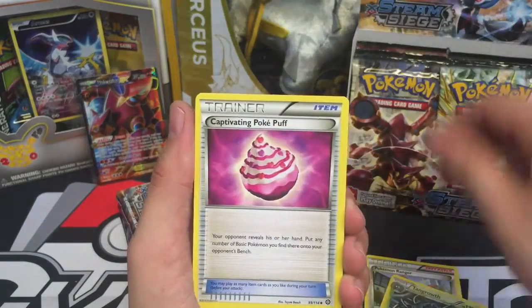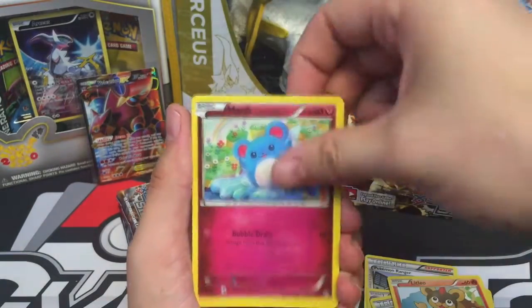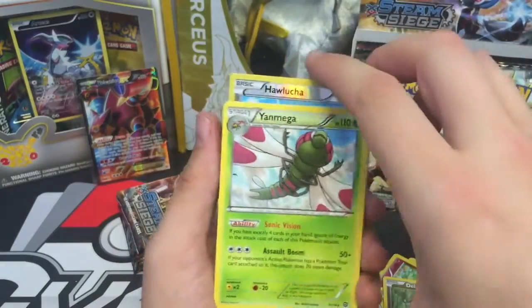Tangrowth, Captivating Poké Puff, Rufflet, Litleo, Merill, Ponyta, Geno, Hawlucha Reverse, and a Yanmega Regular Rare.